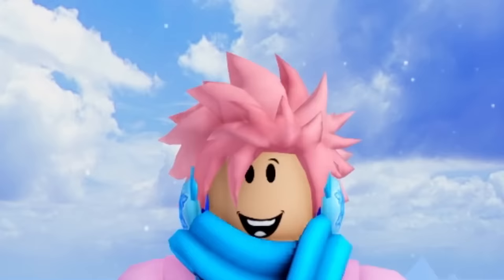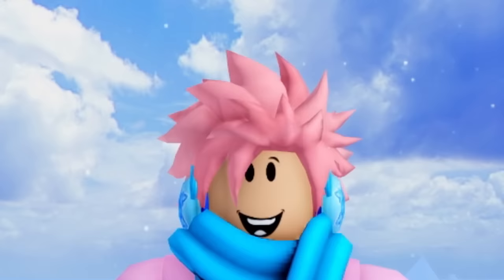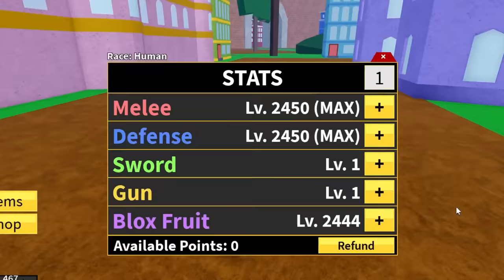A mistake a lot of new players make — and one I certainly made when I started — is with stats. Every time you level up, you get three stat points you can upgrade. You can choose from melee, defense, sword, fruit, and gun. A lot of new players upgrade these evenly, which is something you should definitely not do. Instead, pick three things and make sure you choose melee and defense. The third should be either sword or fruit, depending on how you want to play.